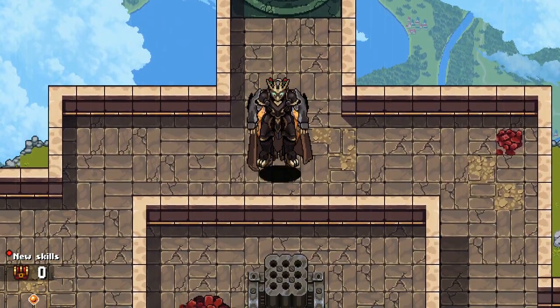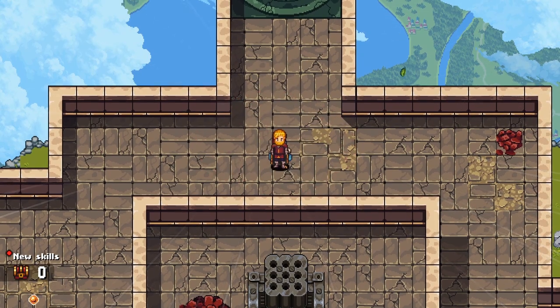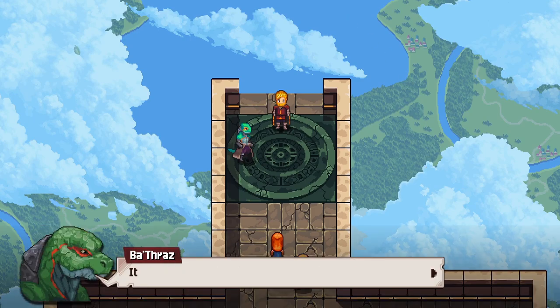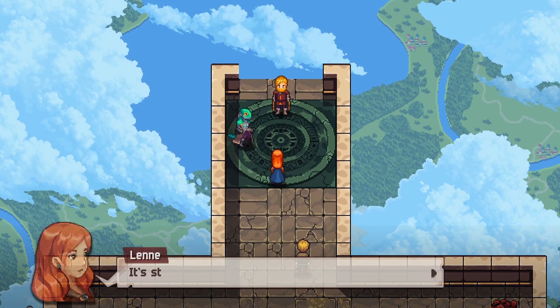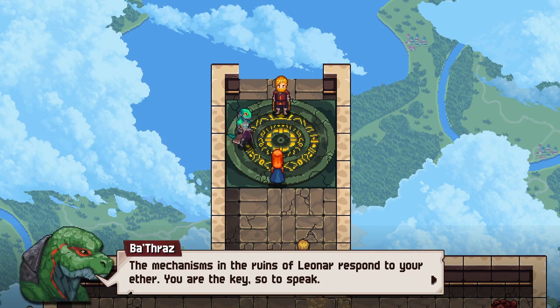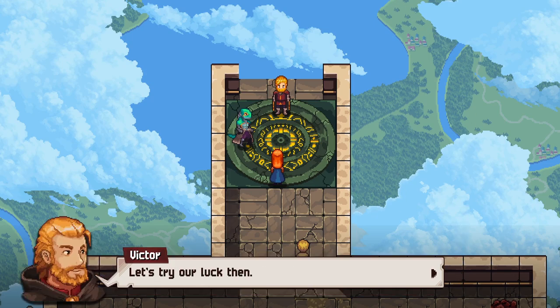Let's just move forward with the story — not worried about the two chests, they were probably garbage anyway. The teleporter — here we go, this should take us where we want to go. 'How's it looking, Bathraaz? Is this thing still running?' 'It should be.' 'Len, come closer please.' It started up — the mechanisms in the ruins of Leonar respond to your ether. 'You are the key, so to speak.' Let's try our luck then.